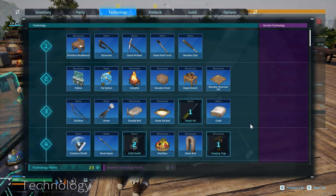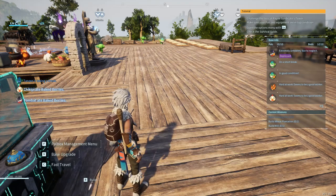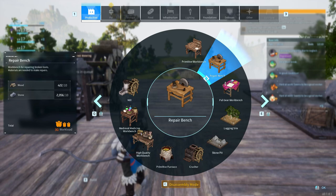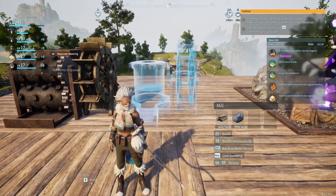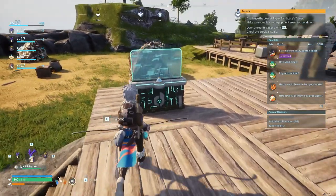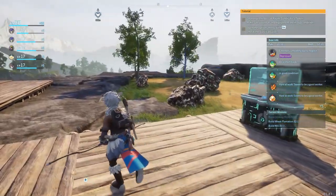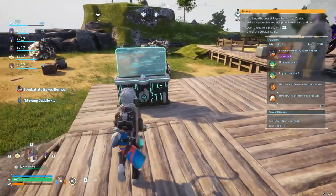I can probably get the mill done - just wood and stone, of course I can do that. What we're lacking is wheat. I don't know where to get wheat seeds - probably gonna have to google that. The mill goes right here. Now I have to figure out where to get wheat seeds. I've gotten berry seeds from Capritis so I'm sure it involves taking out some creature - I just don't know which one. Looks like we'll have to go on a bit of a killing spree.